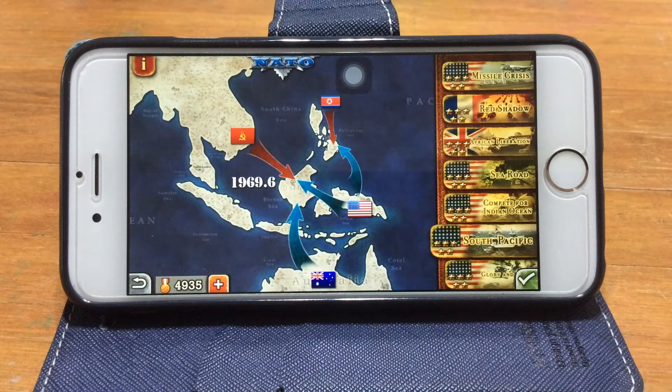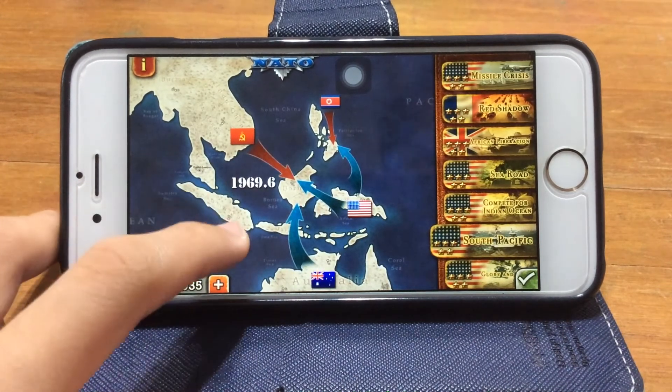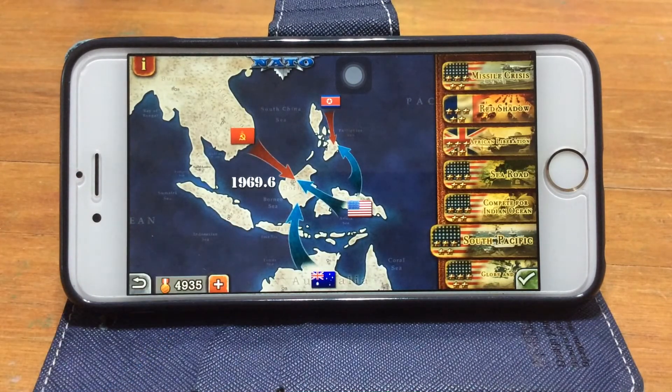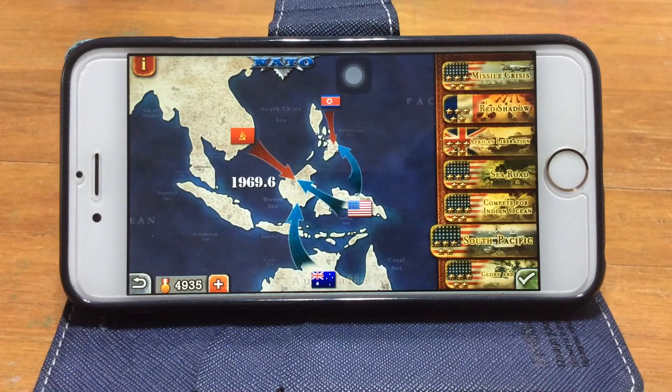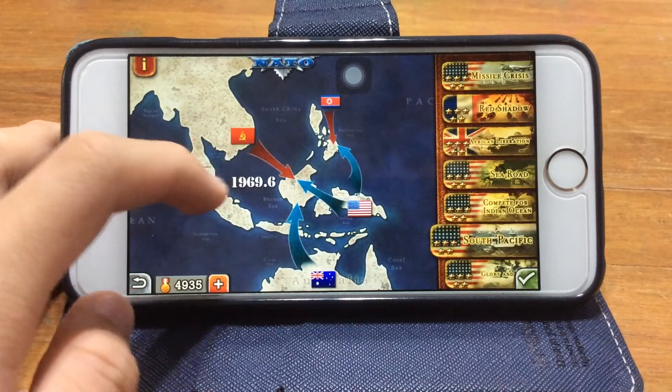When the Soviets capture Sumatra you should be done with your adventure in the Philippines. Head south to attack North Korean forces in Borneo and Papua New Guinea — that should be pretty easy since North Korea is quite weak in this game. Once that happens, the Soviets only have Southeast Asia and Sumatra left. Take Sumatra as a base, or if the Australians take it that's okay too. Use your aircraft carrier to weaken Soviet defenses.